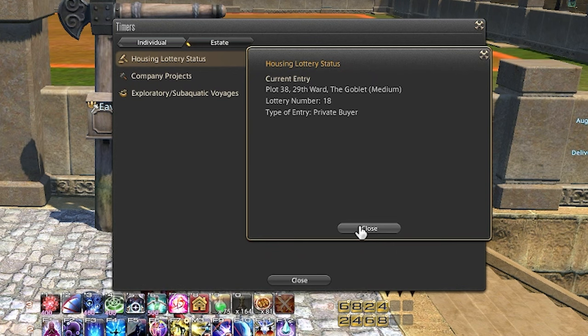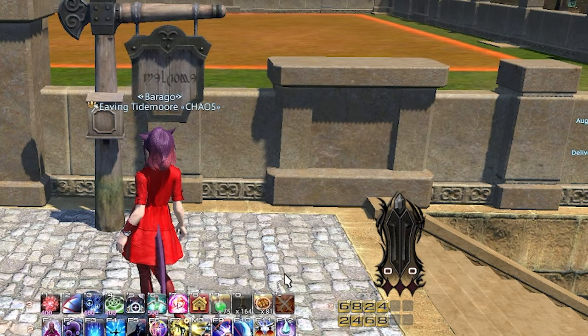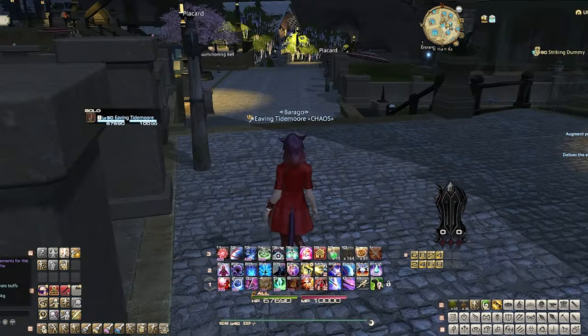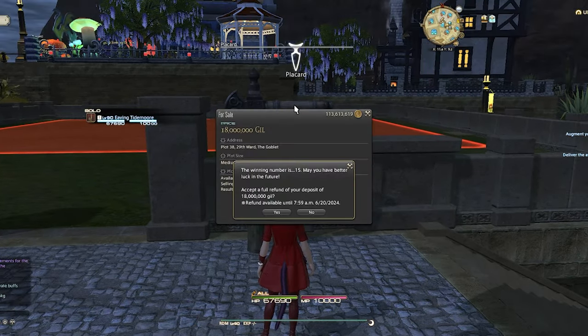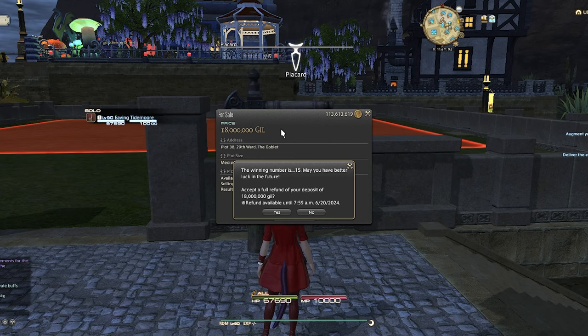So I'll come back in two days and hope the lottery gods finally show mercy on me with a new house. Two days later. Okay, it's been two days and I'm ready to check if I have won the lottery. It's a good sign that nobody has added a house to the plot yet — this might actually be my day. The winner number is 15. I lost again! Oh well, maybe next time.